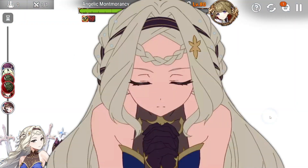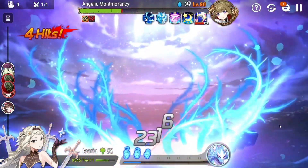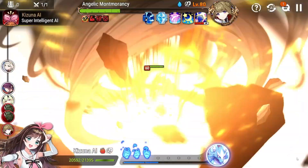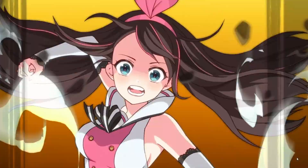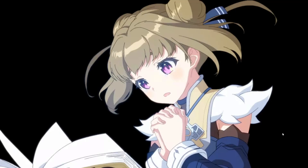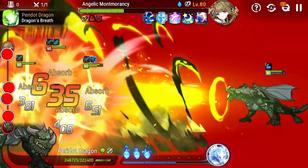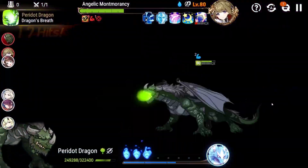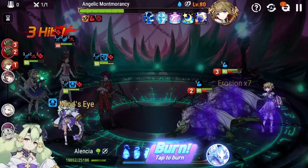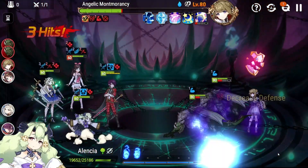You don't really need any effectiveness on your characters, because for some reason Angelic Mont Morancy as a boss only has about 60 effect resistance on this floor. That means even at zero effectiveness you have a fairly decent shot — almost a 50/50 chance of landing any of your debuffs. So don't worry about stacking too much effectiveness; just focus on damage, three green units, and actually pay attention to hit the dragons when they fall asleep.